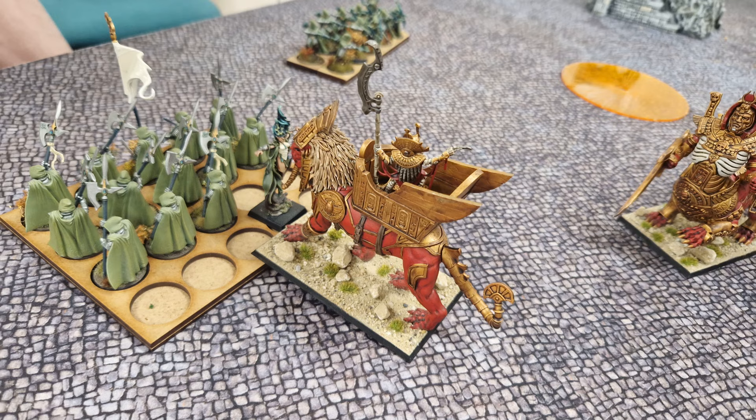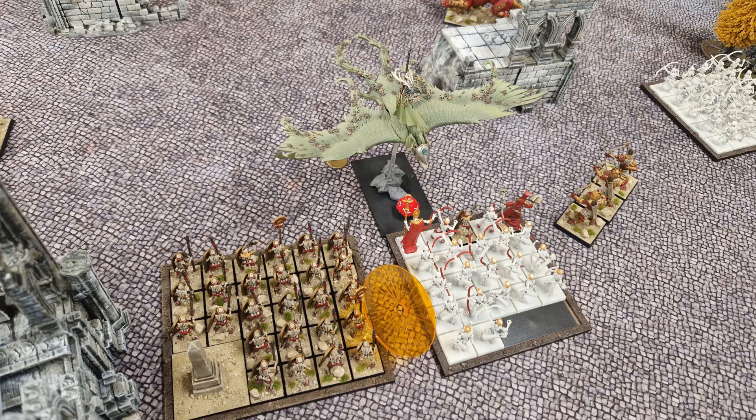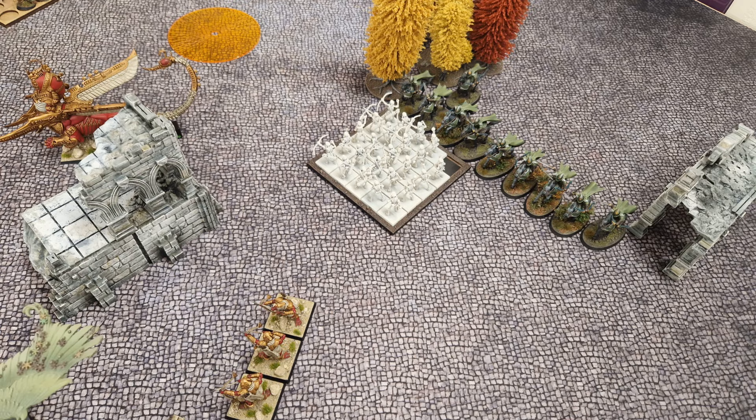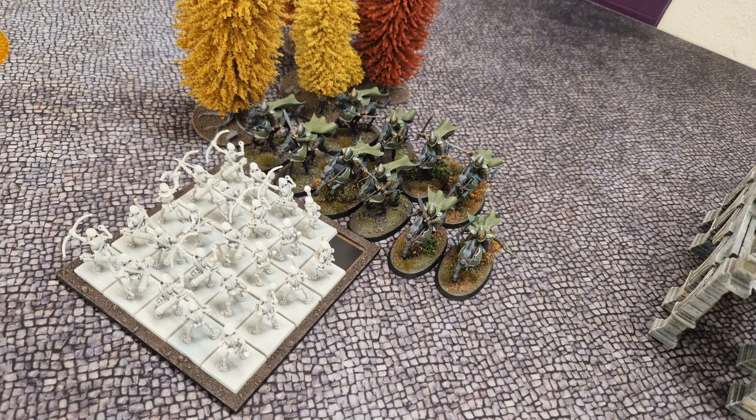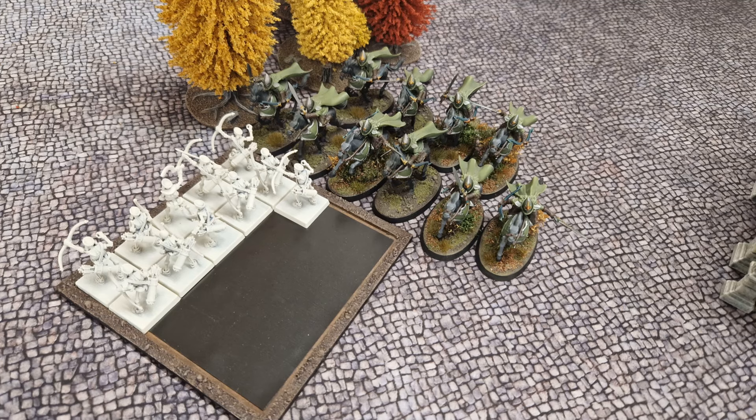The eternal guard flee and I pursue, failing to catch them but running into the elven level four instead. Well, look what the cat's about to turn into red paste. Elves turn five, and the glade lord charges into my archer block with both priests in it. I curse at the fact I made my level four join the block earlier, out of fear of the rampaging glade riders to his right. Speaking of which, they charge the flank of my other archer unit. In combat, the glade lord slays my unit champion in a challenge, and a few more skeletons crumble from the overkill. I was shocked to see the glade riders tear through over half the unit after crumble — looks like they'll easily chew their way through the entire block before long.